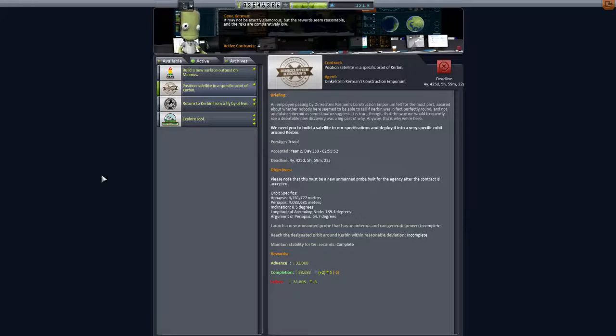Hello and welcome back to my walkthrough of the KSP career. My name is Rick Negative and let's get cracking. Today we're going to be positioning a satellite in a specific orbit around Kerbin, and this is going to be the Dinklesat. I like that name — Dinklesat.